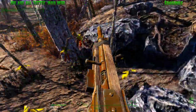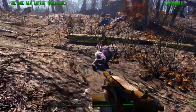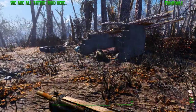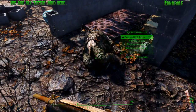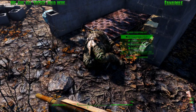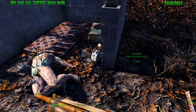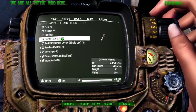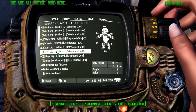I hate the albinos. He killed the survivalist over here. 100% condition - holy shit. DC Guard helmet - nice. That actually might be an upgrade to my current helmet. Chest piece - only 30% condition.